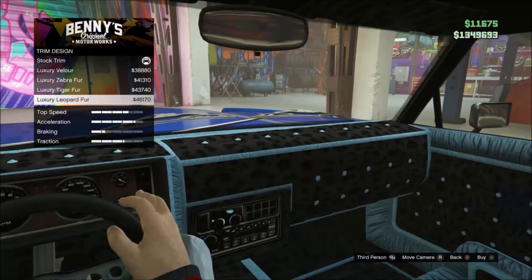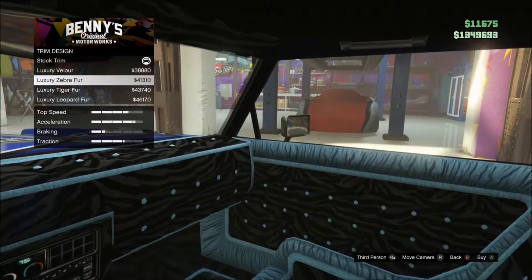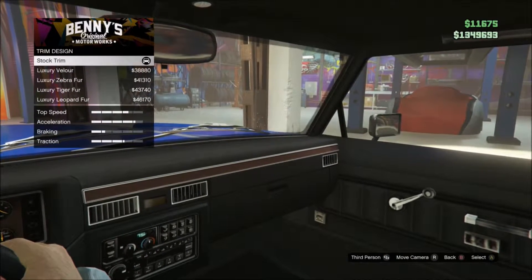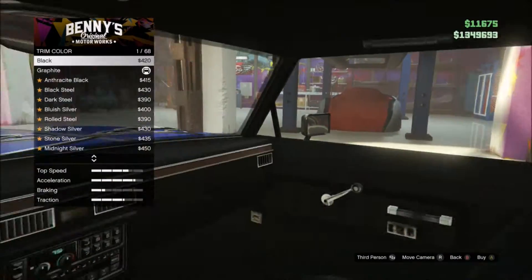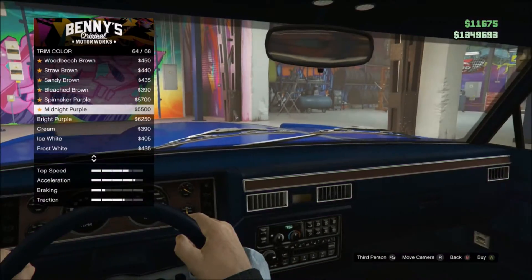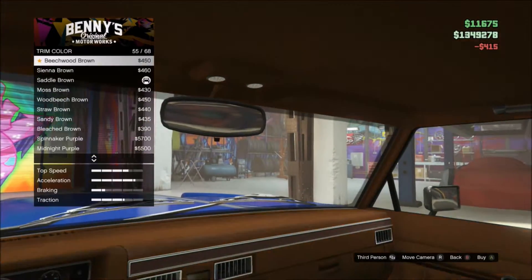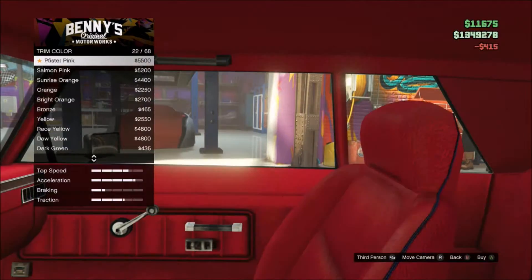Now the trim — let's see what we can do in there. Trim design. I don't really like all the interior stuff they came up with because it doesn't really look that good. They should do more leather and stuff. Honestly, I'll keep it stock for the color and just do the saddle brown that I always do. I'll get all these off.